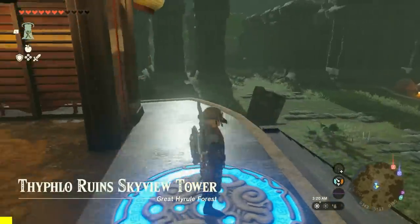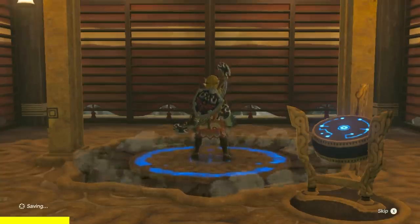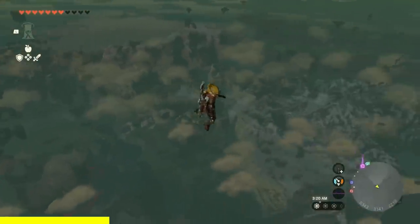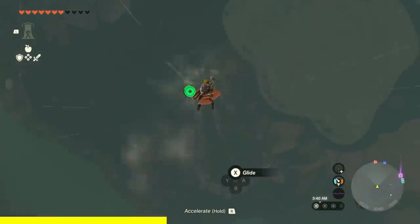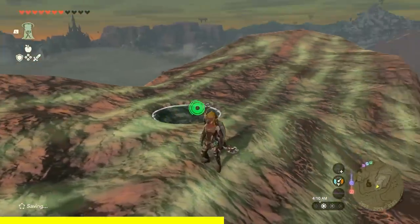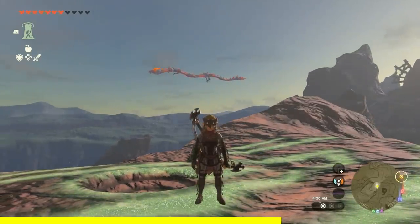Head over to the Typhlo Ruins Skyview Tower — just north of the Great Hyrule Forest, all the way to the north. This was one of my most favorite towers to unlock. Launch here, and as usual always pan around the map so you have a good view of where we're going. And it's literally right below us — so you probably wouldn't even need to pan around. Head towards that. There is also a shrine right about there, so if you want a fast travel point, grab that shrine. The last sword one we went to — not really good things happened when I see swords in this game. Go ahead and activate this one. This is going to be an important tier — it's going to blow your mind. If you just watched that scene, my heart hurts.